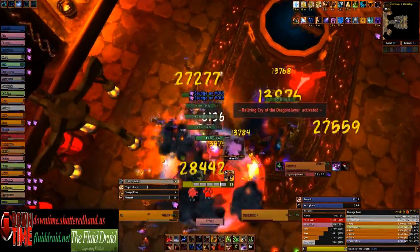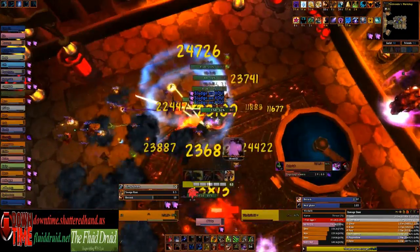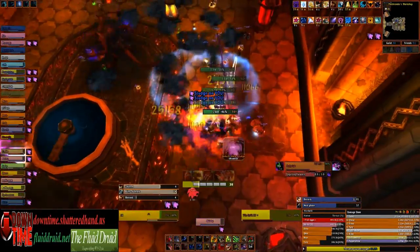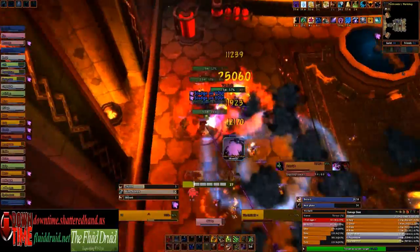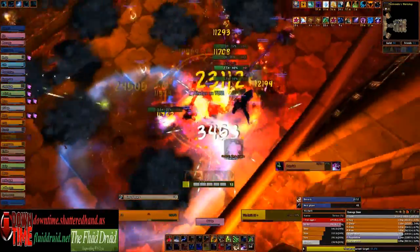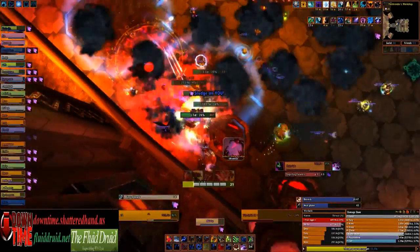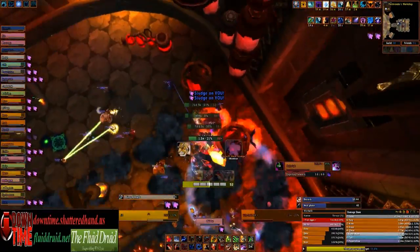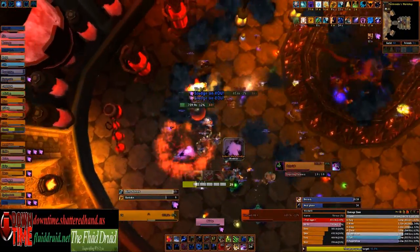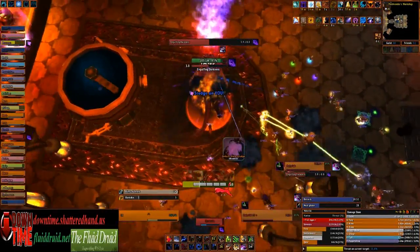What I do is I save my Berserk for this phase and pop it with Tiger's Fury to try to get maximum Swipe damage on all these adds. You'll notice a little debuff popping up in the corner — if you're standing in the black puddles it's going to be doing a lot of damage. I have such faith in my healers that I know if I simply pop Barkskin I'll be able to take the damage from the puddles and get maximum DPS on the oozes, which need to die before you can charge back into Maloriac.